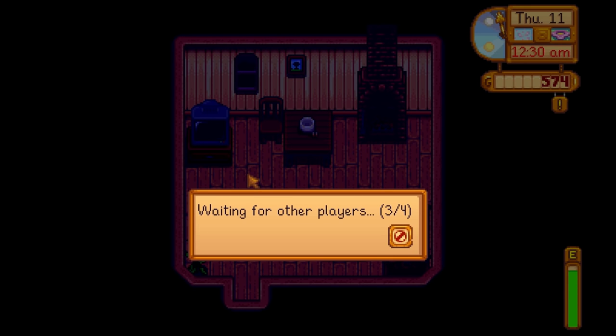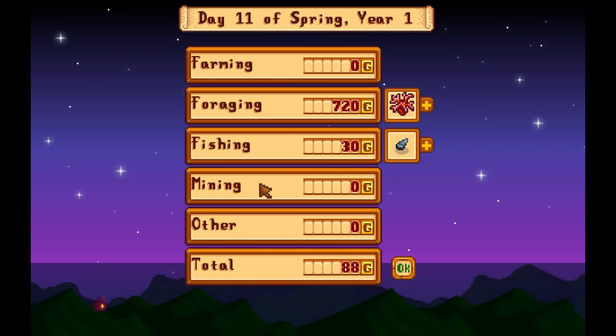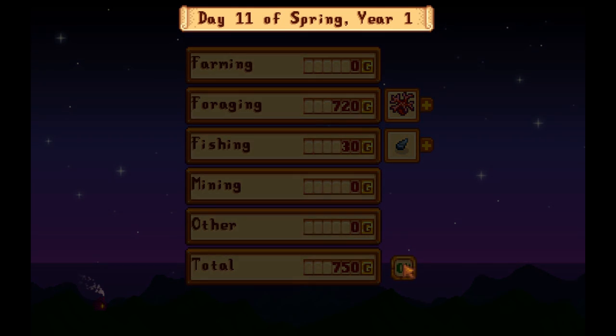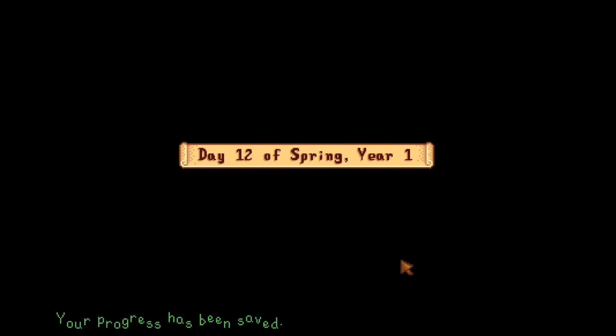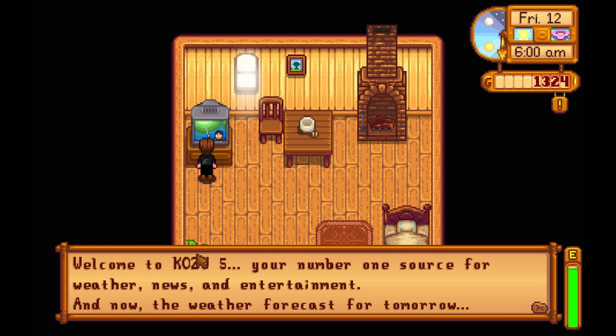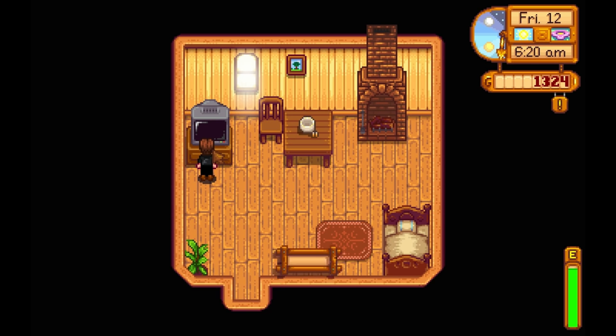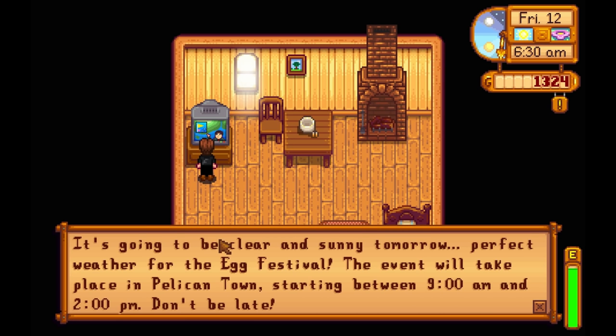Unfortunately the axe has eluded us for the day, but I'll go to sleep for the night. A new day is upon us. Can we go to Pierre's and get the... ooh, look at all that money! That coral is worth a lot. I went down to the beach — if you cross the wooden bridge to the right of where we built it, that's where all the coral was. Also, we got mail: it's the perfect weather for the Egg Festival, taking place in Pelican Town between 9 a.m. and 2 p.m. Don't be late!